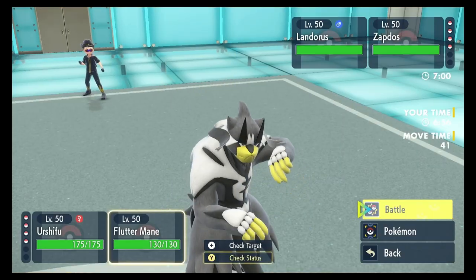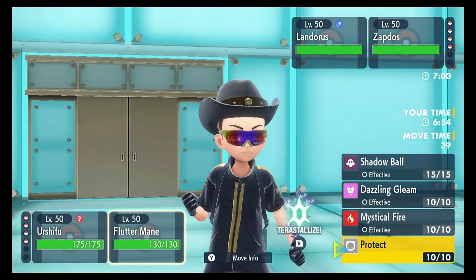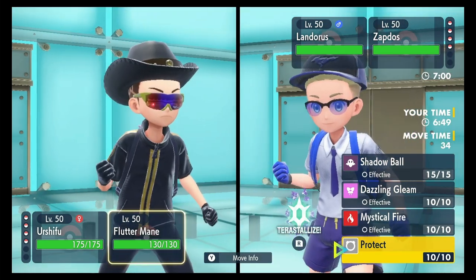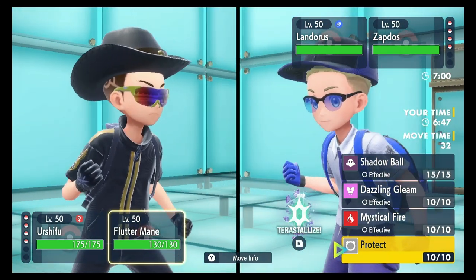Surging Strikes on the Landorus, and I kind of just want to Protect with Fluttermane. I don't know what that Zapdos has got — probably Brave Bird or Drill Peck or something.